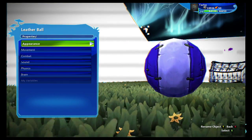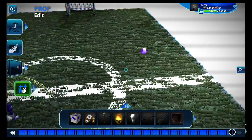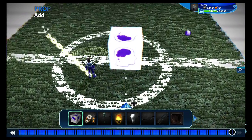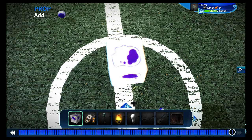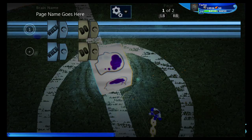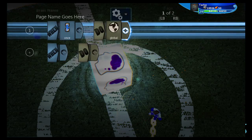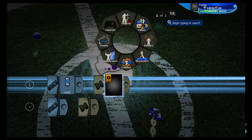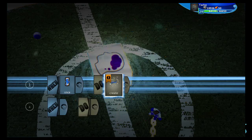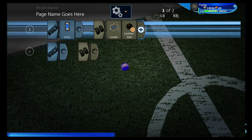You also need to go into the properties under brain and make sure it's set as a template. Next, I'm going to grab another logic cube and place it in the direct center of the arena. This is going to be like the central brain to this entire operation. First, we're going to make sure it spawns in the ball at least once to get the ball rolling — I know, bad puns. We need to create this ball, so: once, create that ball.